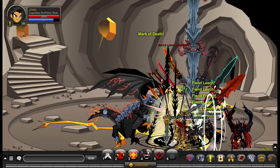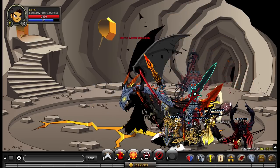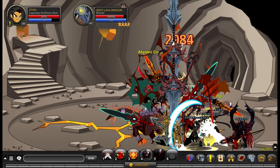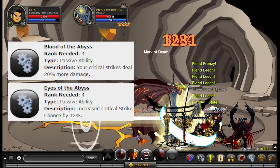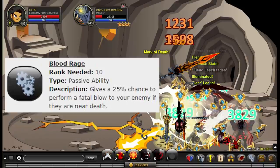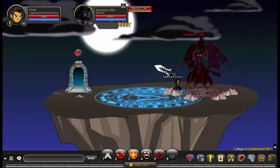Like most classes in AQW, Archfiend has three passives. Two are obtained at rank 4 and one at rank 10. Your two rank 4 passives are a 20% increase in critical strike damage and a 12% increase in critical strike chance. Your rank 10 passive is a 25% chance to perform a fatal blow to your enemy if they are near death.